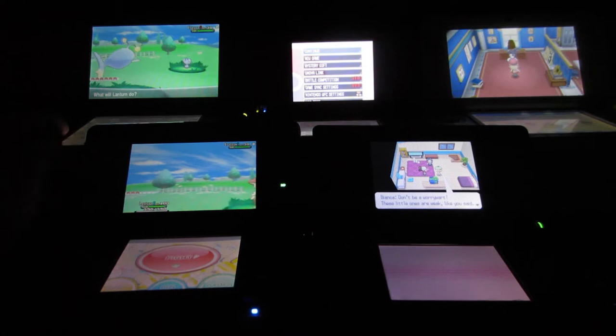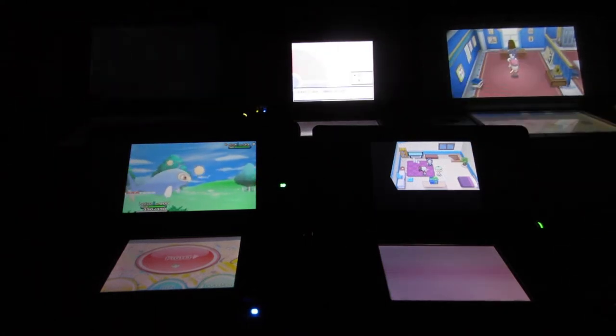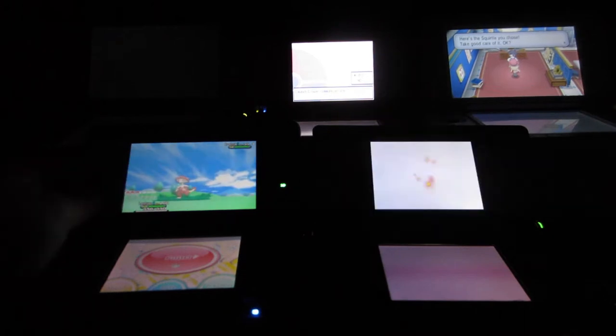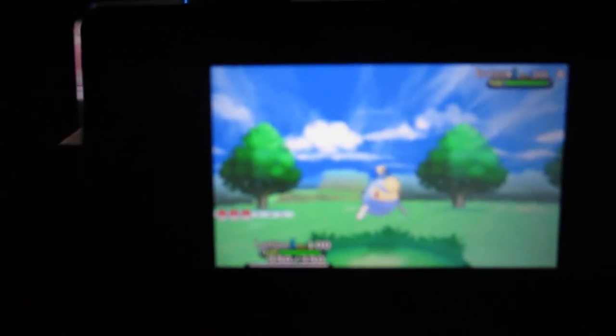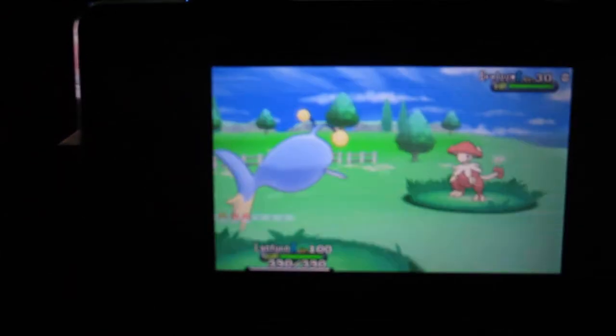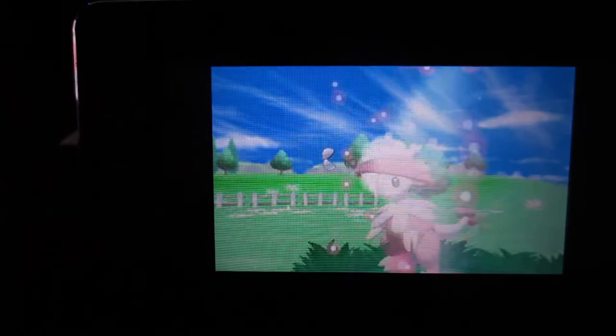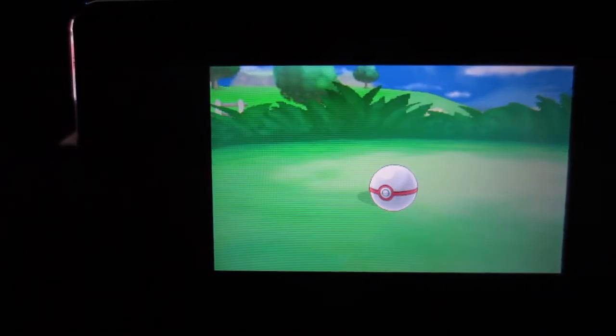This is the shiny Breloom I found using the Shiny Charm in the Friend Safari. I'm going to try to throw a Premier Ball at it because I think it would look pretty. Got it in one — it's nice and brown.